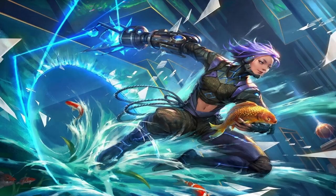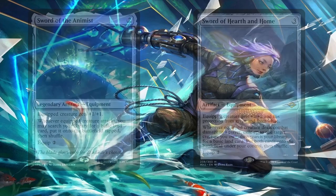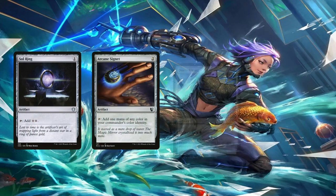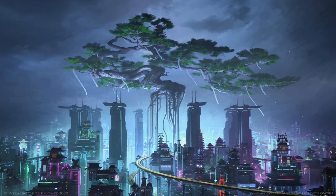Sword of the Animist and Sword of Hearth and Home are given. Yes, we're ninjutsuing out that unblockable weenie, but at least Sword of the Animist triggers on attack and not combat damage. Having either of these equipped to an unblockable creature means ramping for a basic land each turn, which is super epic for a non-green deck like this one. The Sword of Hearth and Home also blinks the creature as a bonus, which is great since plenty of creatures in the deck have enter-the-battlefield triggers. Sol Ring, Arcane Signet, Dimir Signet, and Talisman of Dominance are the deck's ubiquitous mana rocks. Mana really isn't an issue in the deck since Satoru helps us cheat in our creatures for just 4 mana.